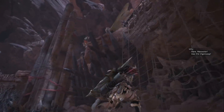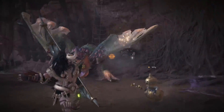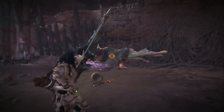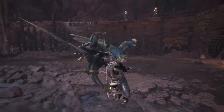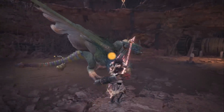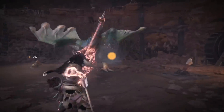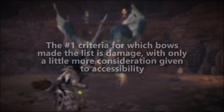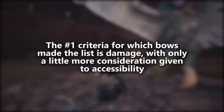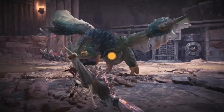The number one attribute we are looking for is pure damage. The faster you kill a monster the less time it has to attack you, and you also keep the monster juggled by knocking it over using damage, as well as causing it to stagger and breaking its parts which also causes it to stagger. So when we talk about which bows are best, we should consider mostly how they rank in terms of damage, with only a special consideration for how accessible some of the bows are. That's how the tier list has been created.